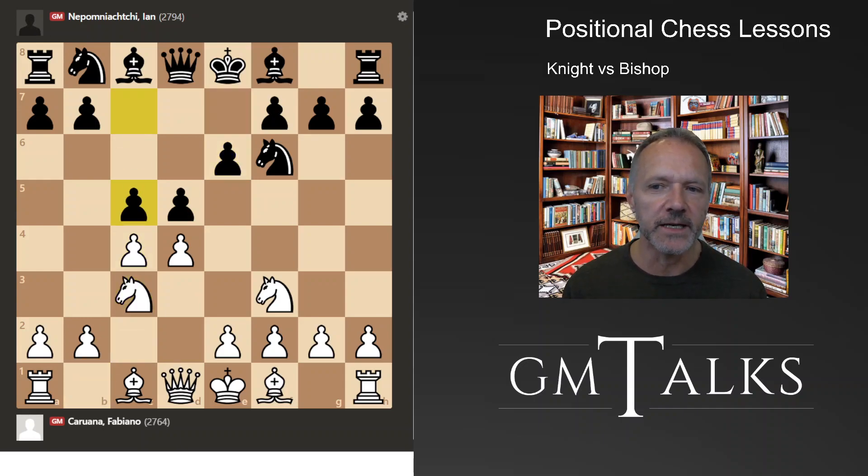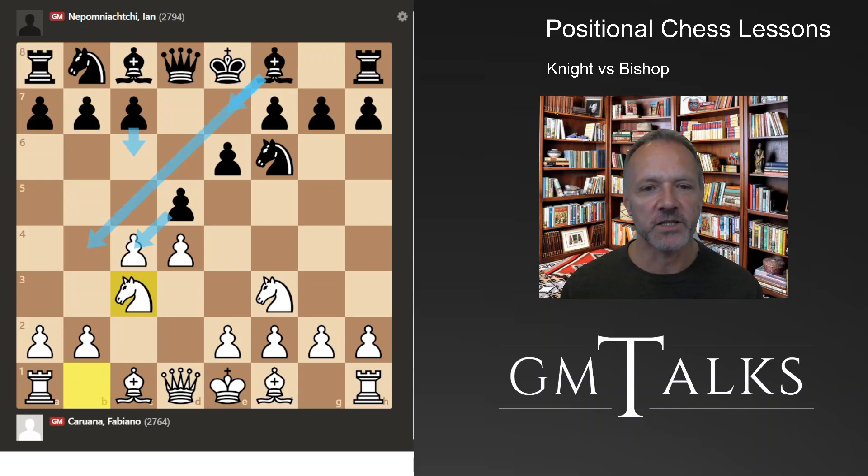We see that Nepomniachtchi apparently prepared the Semi-Tarrasch variation against this setup with knight c3, knight f3 for white. With these knights here, this is a main position — there are a lot of different ways you can go. You can play classical Queen's Gambit, Semi-Slav, Vienna, Ragozin, and so on. So it's really a fork in the opening road here.